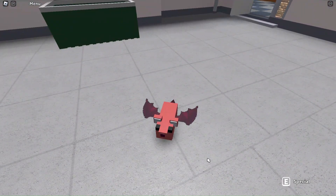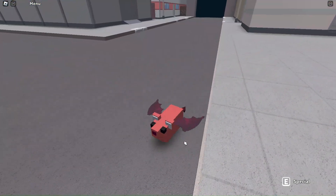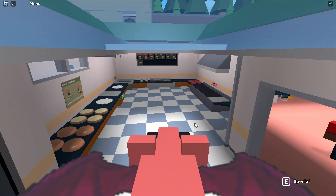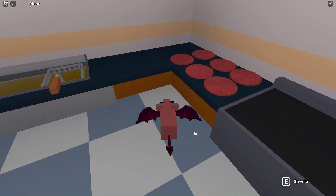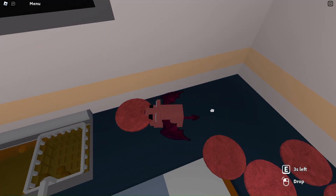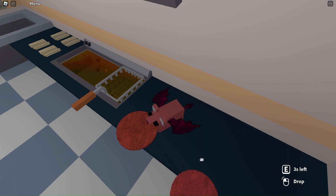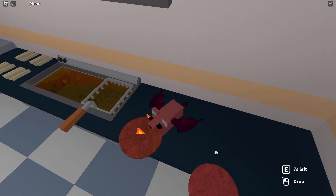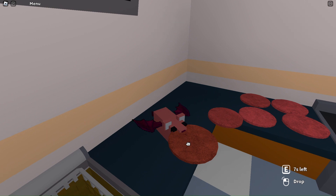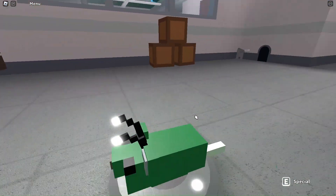The next rat is the devil rat. By pressing space I can fly. This rat has two pixelated dark red devil wings, a little dark red devil tail, it's a red rat with a dark red nose, black eyes, and white fluffy ears. My special ability is I can cook things — if I grab an item and use it over and over again it slowly cooks, and I can burn it.